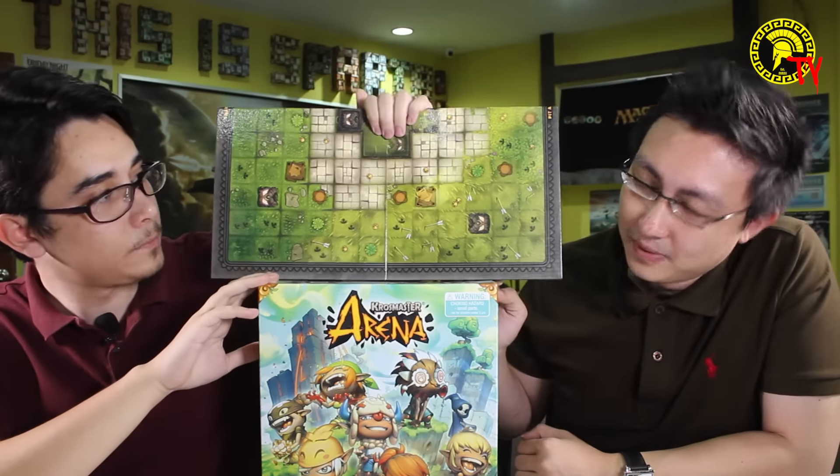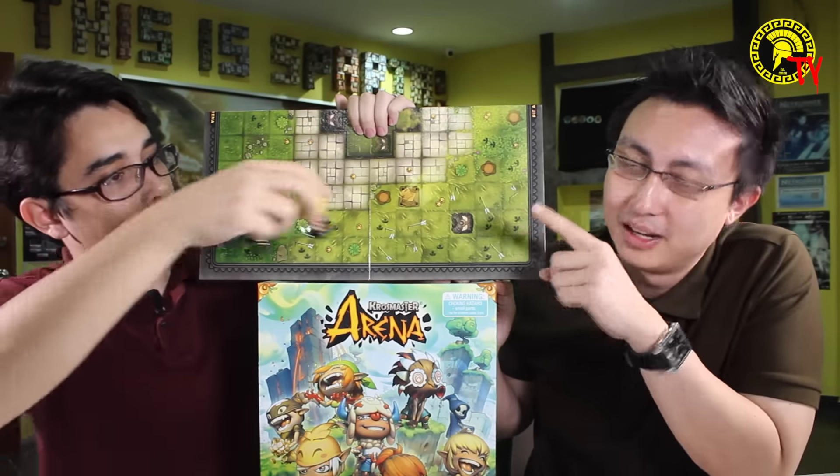So we have here the starter set — Crossmaster Arena. This is the board and this is the Japanese anime miniature I was mentioning about. Chibi. Chibi Dota.